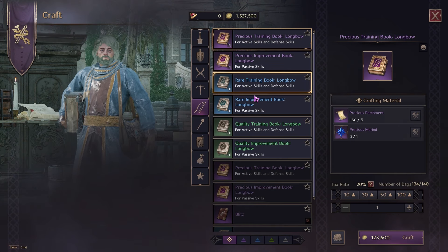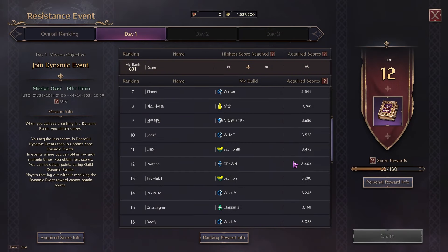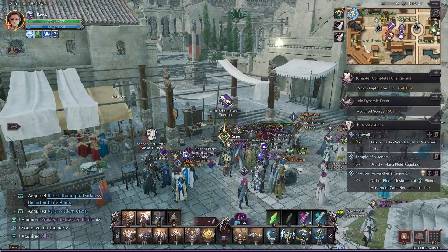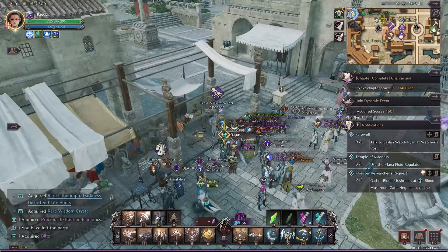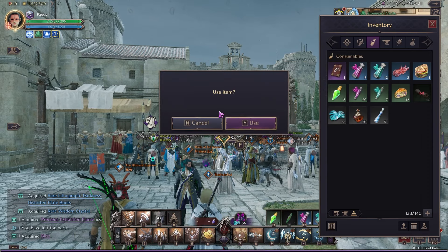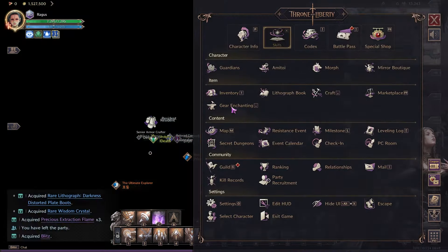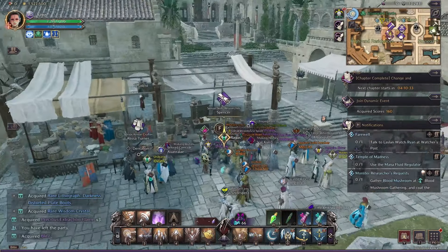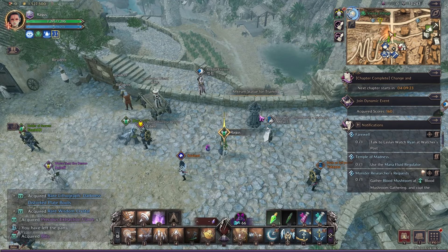This is only day one of the event, so we are still waiting to see what happens on day two and day three. Now if I go into my skills, I don't have it yet but it's in my inventory. Use this item — new skill Blitz learned — and just like that, it's no longer on cooldown. I can actually use it: it resets the cooldown of one skill right here, boom.